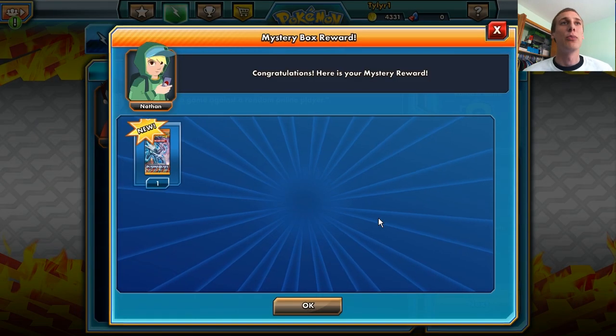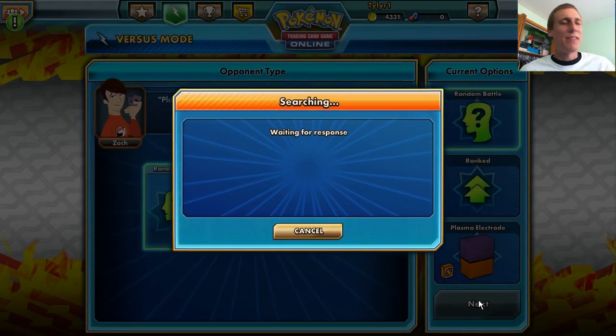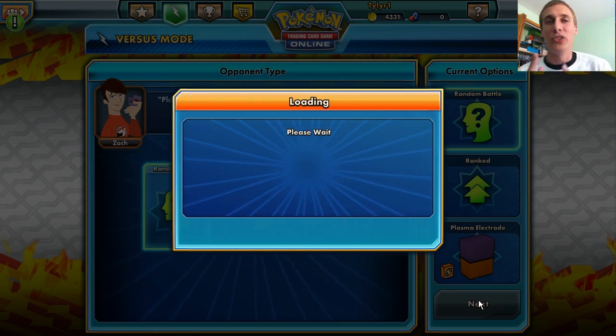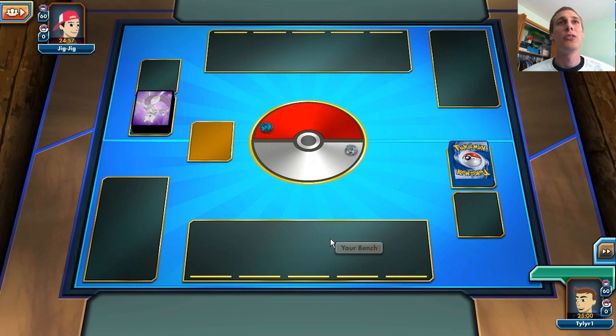Let's see what's in the mystery box of surpriseness — a pack! A Plasma Blast pack, that's nice. I've actually never had a pack out of the mystery box before, so that's kind of nice. We will get into another game with the almighty Electrode of Doom. Plasma Electrode is just awesome.